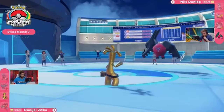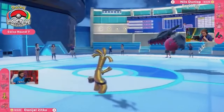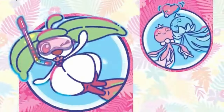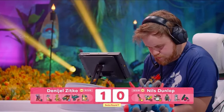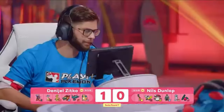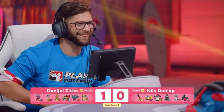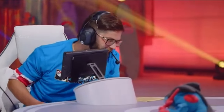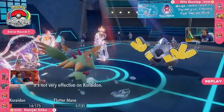Gholdengo is going for Shadow Ball — Choice Specs means a lot of damage fired into this Regidrago, which has taken so much. Daniel takes the first game of the first match. What an incredible way to kick this off. Daniel effectively 2v4-ing that match because of how rough the first couple of turns went — they were clearly in Nils' favor. But the power of Choice-based items: you lose your flexibility, but your damage output becomes massively strong. By not letting Calyrex get an attack off — it gets two boosts to its attack, then it protects, then it gets knocked out by Shadow Ball — it never got to take advantage of that As One ability.